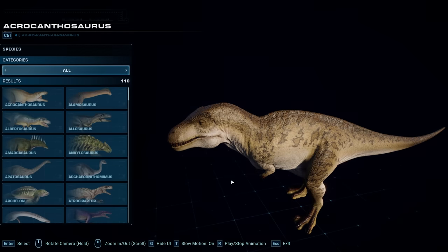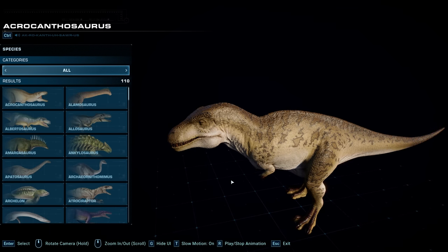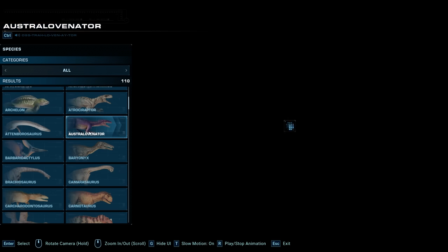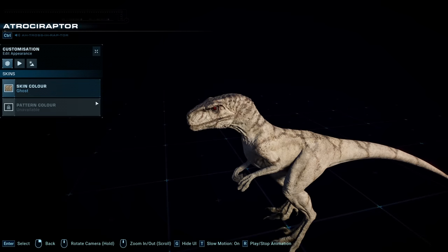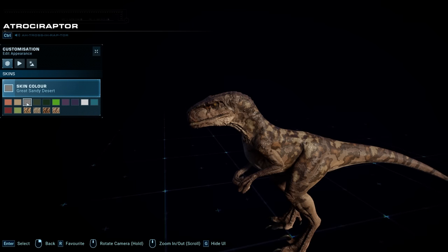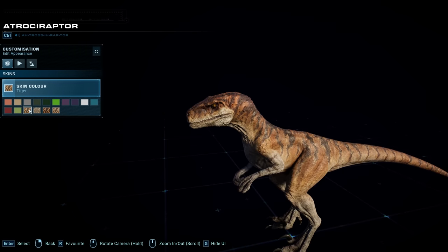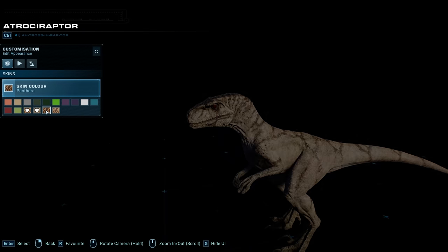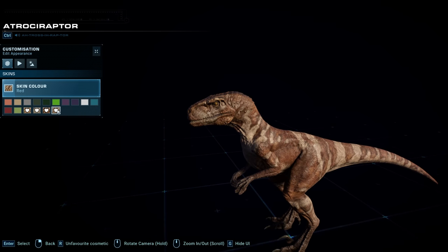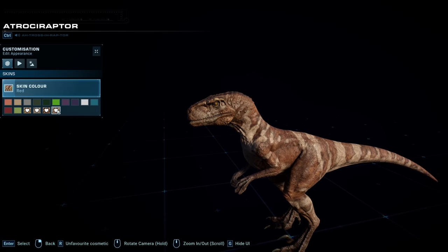You can do this in-game via the hatchery, but if we do it here on the species viewer, we're actually going to see the skin in action. Let's go with Atrocyraptor as an example. Let's say you wanted to release big batches of Atrocyraptors but you wanted them all to be the movie skins. You press the R key and that then sets a favorite over that skin.